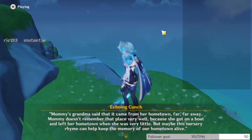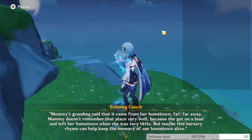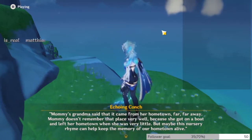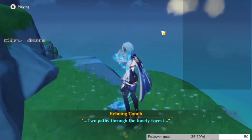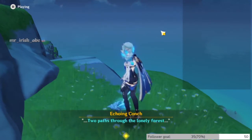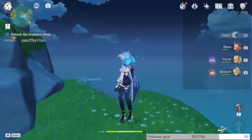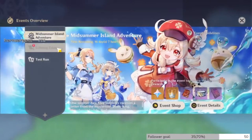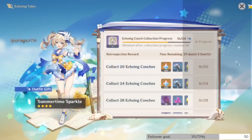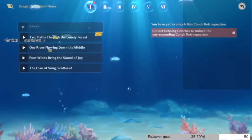The shell reads: 'Mommy's grandma said it came from her hometown, far far away. Mommy doesn't remember that place very well because she got on a boat and left her hometown when she was very little, but maybe this nursery rhyme can help keep the memory of our hometown alive. Ahem — two paths through the lonely forest.' So there is a nursery rhyme happening.